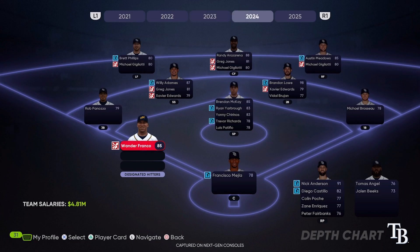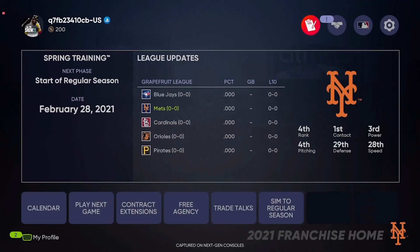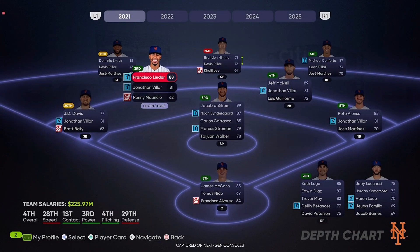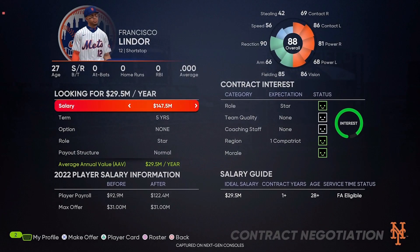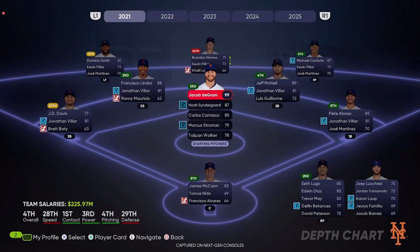I do like that they added how much you can potentially earn based on playoff runs and so on — again, an upgrade on what they had. But why wasn't this already in the game? Through the beginning of time, you get paid more if you go to the World Series because you play more games — how was that logic not already built in three or four years ago? So again, I feel like it's just polishing a turd.